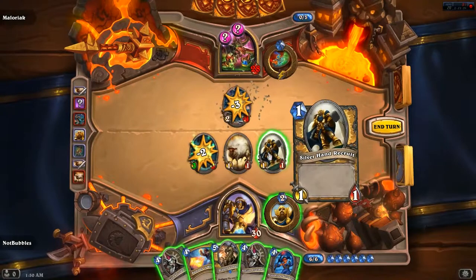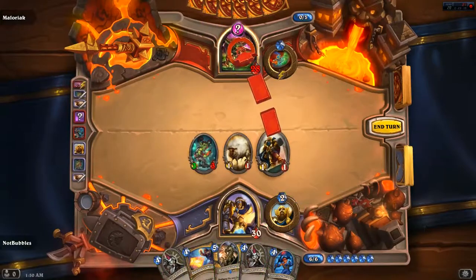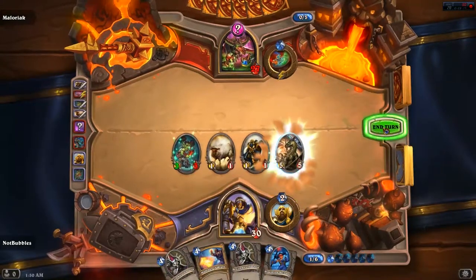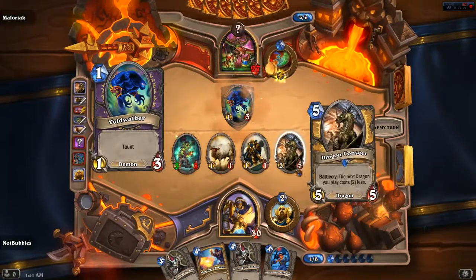Kill the minion. At this point, it's not a big deal. We don't need to worry about getting taunts out — let's just set up the dragon. 5-5, and the next dragon I play is 2 less. This is easily my favorite dragon.